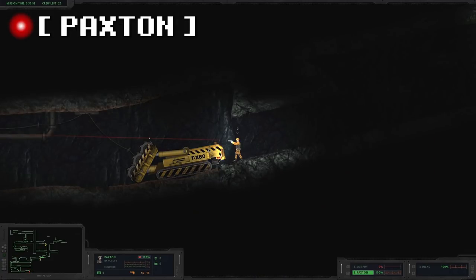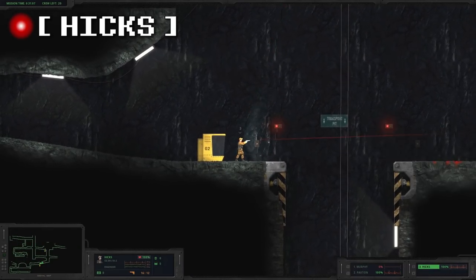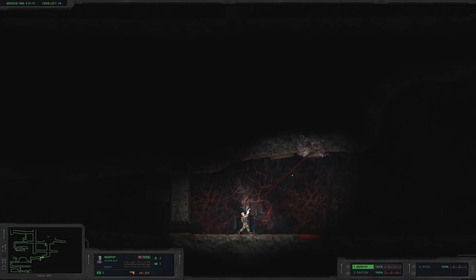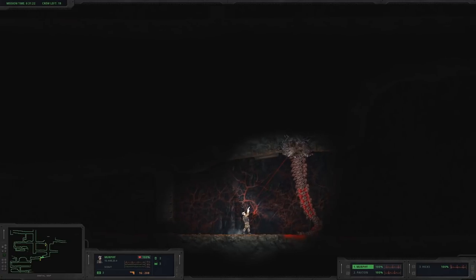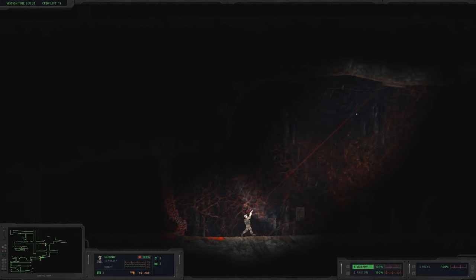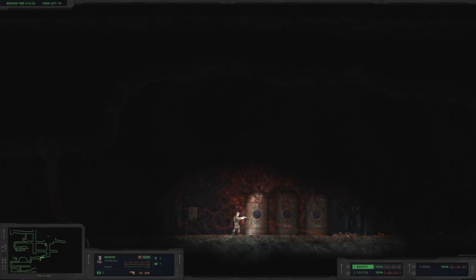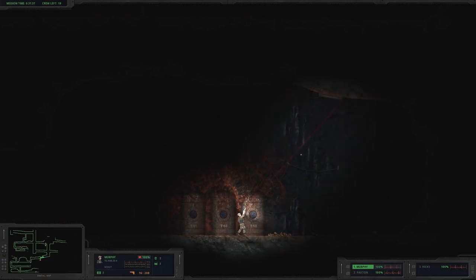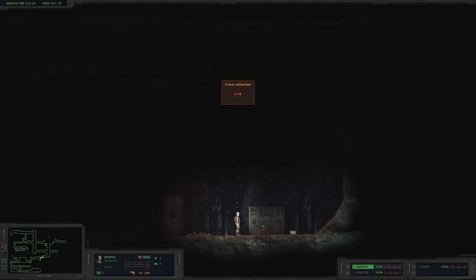Hey Hicks — I think we lost Murphy. Oh dang it. Alright let's get a new Murph out. Is that thing gonna come out again? Oh yeah it does. Those holes are hard to see — I didn't notice it. Really gotta keep an eye on the ceiling. Oh there's the crank! And those are bones — that was the guy with the crank. Now he's gone. We'll take the crank — get on it and grab it. Got some more ammunition too.